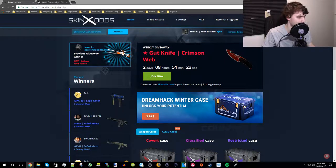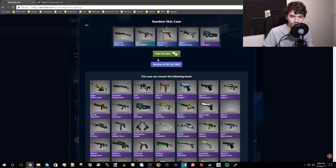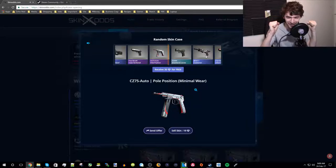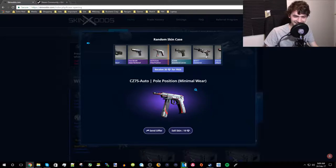Let's go ahead and do this — I'm not a robot — and then this is our first key. Boom, redeem. Let's roll the dice. Okay, that is not bad! The CZ-75 — how much does this go for? I'm just gonna roll once.